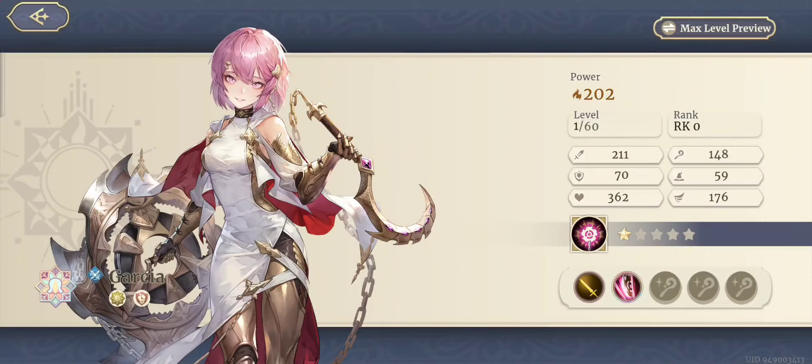Garcia may look cool to you, but unfortunately she's what we can call a low tier or B-tier unit, and that's just because there are better options. But if you really like her and you really want her, by all means go for her — summon her if you want. We're just giving you information; you make the choice.